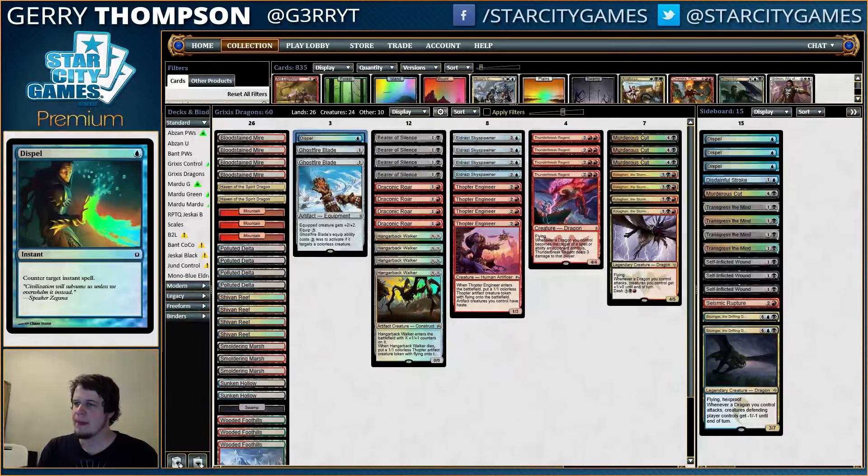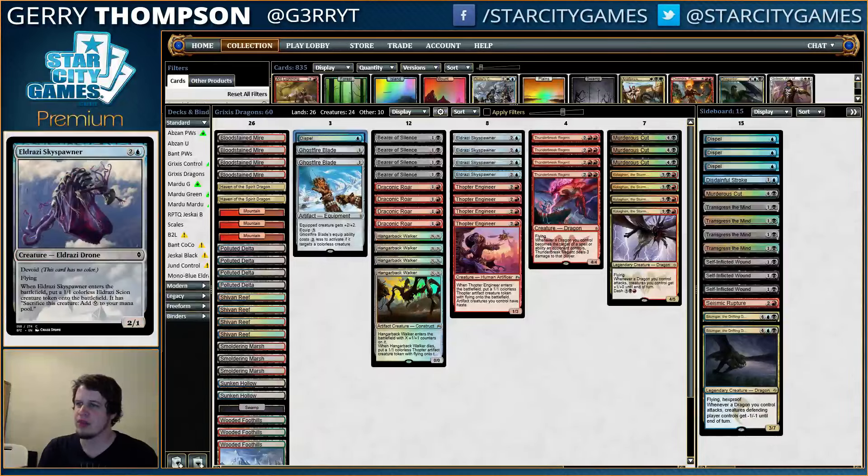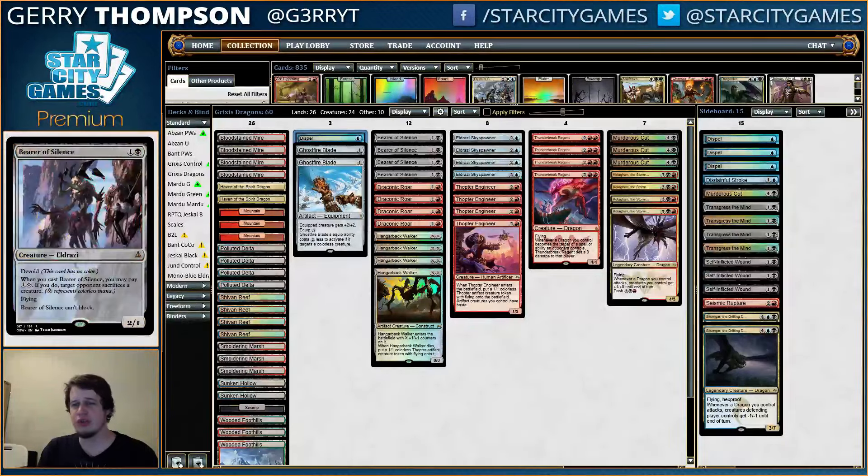It's kind of similar to Red-Black Dragons, where you have some small token-y stuff. You have Hangarback Walker, Thopter Engineer, Eldrazi Skyspawner also, and then you use Kolaghan, the Storm's Fury at the top end to pump all that stuff up and get in for a bunch of damage. This deck also gets to play Bearer of Silence, which is a nice pickup.